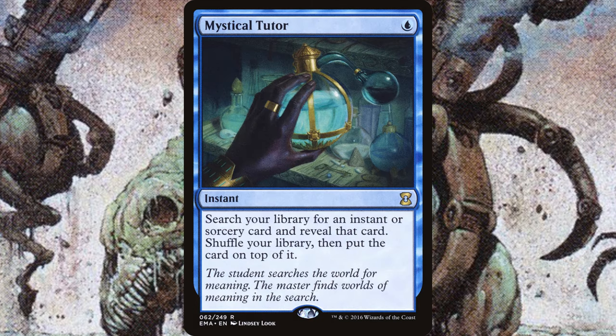Some final thoughts on Reanimator: this archetype is a lot of fun. It lets you slam a lot of your favorite big creatures early and do some cool things, and the power level is very adjustable. I've met a player who had a section of their binder dedicated to reanimation targets and would swap in and out different targets to adjust the power level for the table. This is also a great lesson for new players — a lot of people do not put graveyard hate in their decks. If you play or face a reanimation deck, you'll quickly learn how good a simple Tormod's Crypt can be. You should be playing some graveyard hate in every single deck.